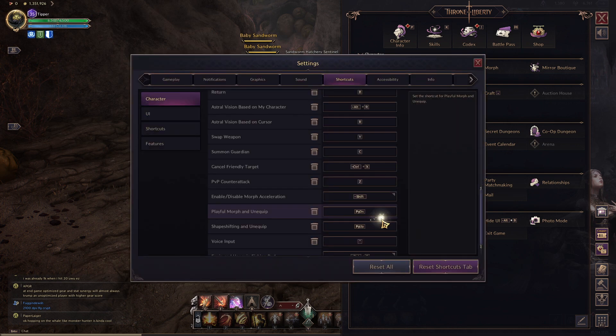Now if you go into settings, I believe it's in character. There it is right there — shapeshift: Page Up — so you can change it to whatever else you want to.